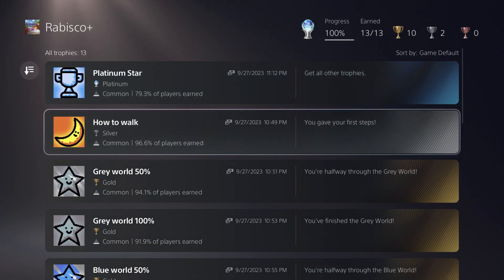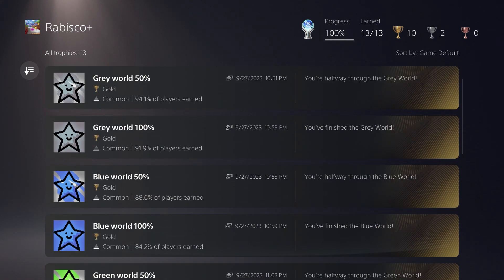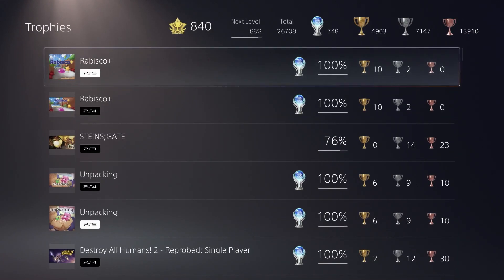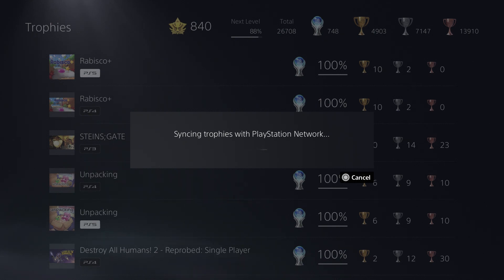This version took me about 23 minutes to get the Platinum. So you can do it in 20 to 30 minutes pretty much as long as you know what you're doing. It's a pretty quick and easy Platinum Trophy. It's a reasonably enjoyable game as well because, like I said, it brought me back to the days of World's Hardest Game. I just needed to get a couple quick easy Platinum Trophies so I can knock out one more game before I get Platinum 750.